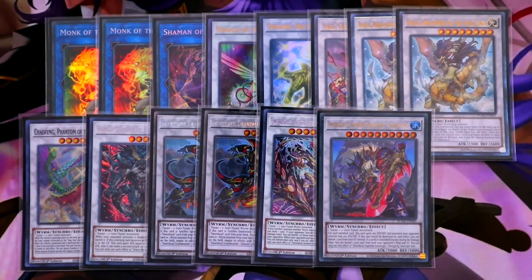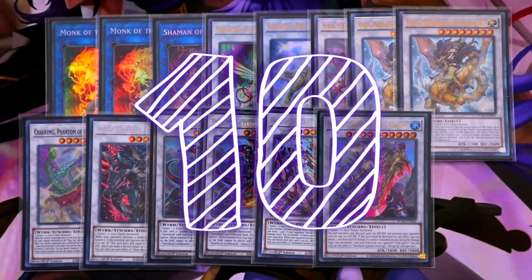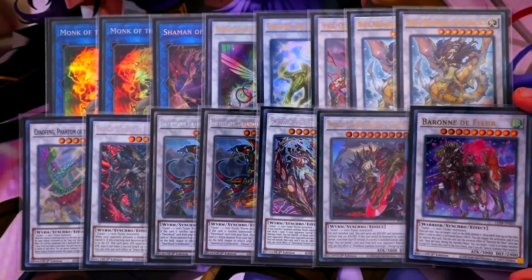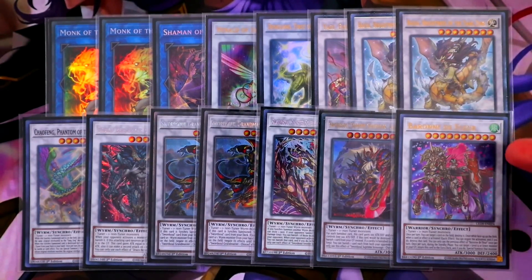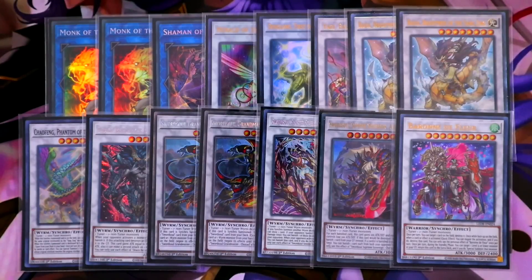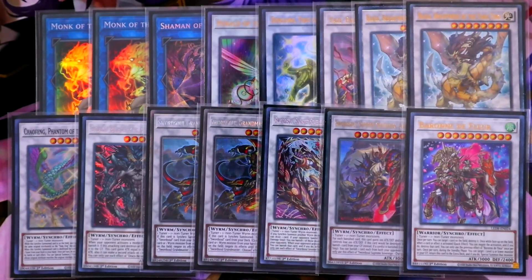We have one copy of Swordsoul Sinister Sovereign — Qixing Longyuan — and one copy of Swordsoul Supreme Sovereign — Chengying. We're also playing Baron, a level ten wind synchro — wind is essentially clear, which is basically vanilla. Shoutout to all my Speedroid players for Clear Wing — your vanilla.